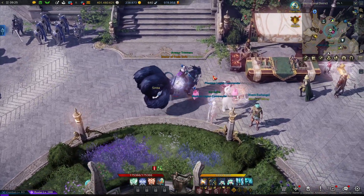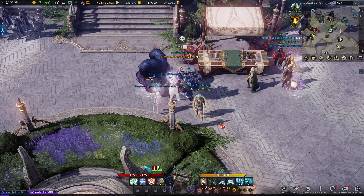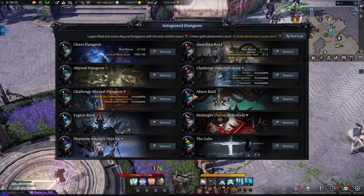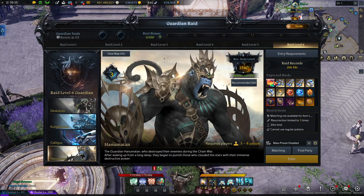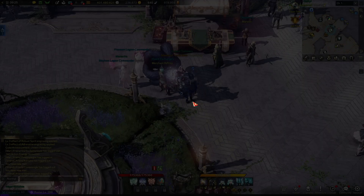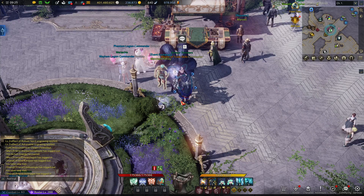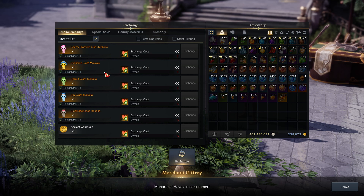That's enough with that stuff. Let's head over to the event vendor — this is the new Maharaka event. In order to get the currency for the Maharaka stuff, you can do a bunch of different things. The most straightforward is doing your Chaos Dungeons and Guardian Raids — you can get the Maharaka leaves from those. You spend the leaves at the vendor. I assume it'll be in every major city; I always just use Vern. We go over here to Ol' Riffry.